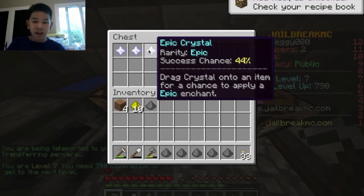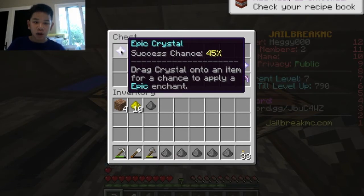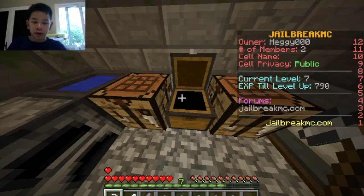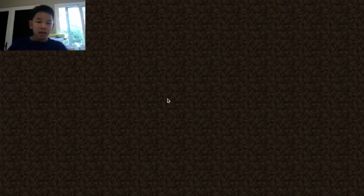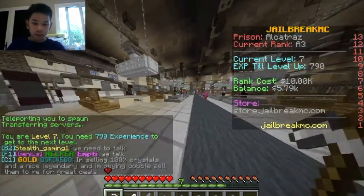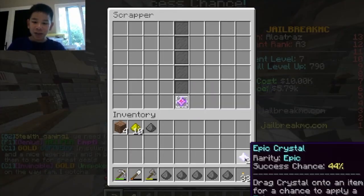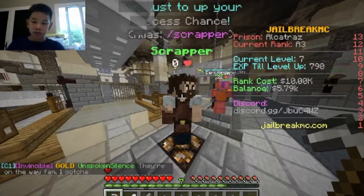I'm thinking I kind of want to scrap these two and then just keep working on this epic. I'm gonna go ahead and do that - I'll go back to spawn, to the scrapper. I'm so happy I got our first enchant! And I'll get these two 8% chance epics.